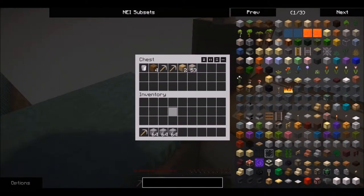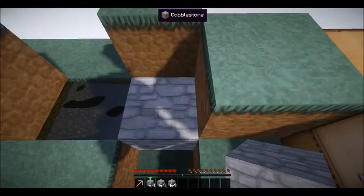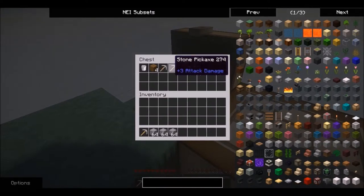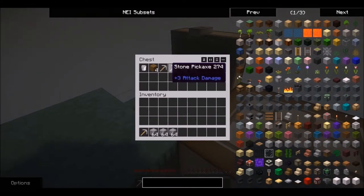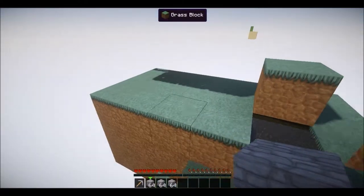To start off I made three stone picks, and I exhausted two mining out this cobblestone. I recommend you keep at least two stone picks in your chest at all times, in case you fall off and lose all your items — that'll really help you.